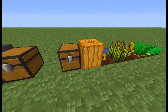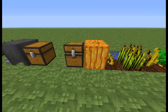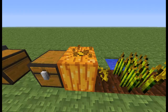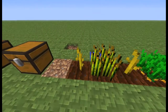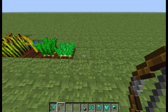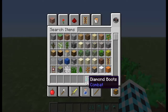Here we have just miscellaneous things again. And then pumpkin stem, wheat, melon stem, carrot, and potato. So that's the blocks. Now we can move on to the mobs.